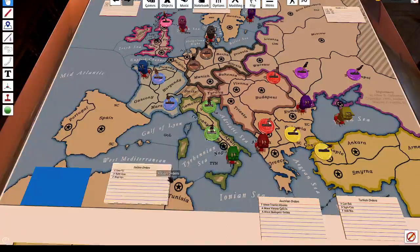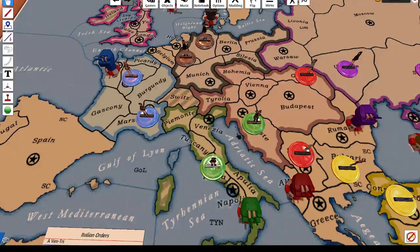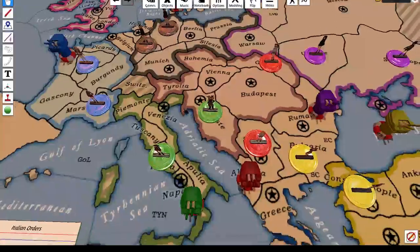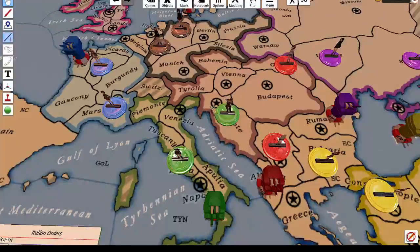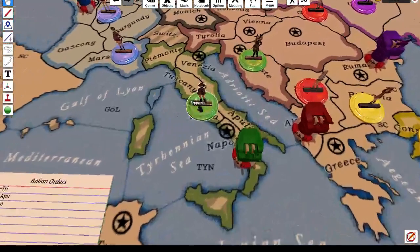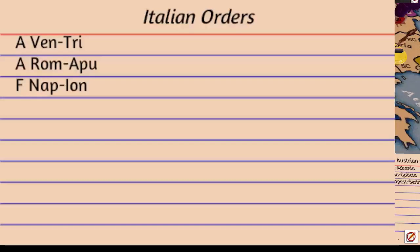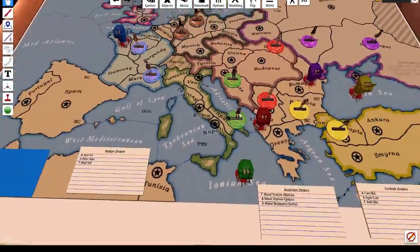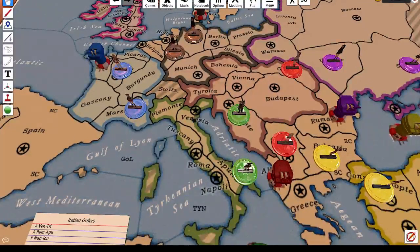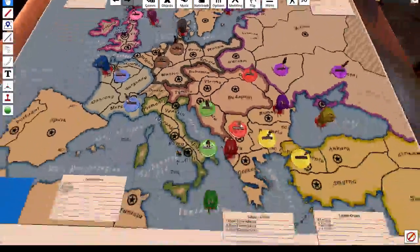Let's see what Italy's got to say for itself. Army Venice to Trieste — ooh! Ooh, that one hurts, doesn't it, Austria? I hope you were expecting that. That's the old 'we start next to each other at the start of the game, I'm just going to go borrow your hometown — hope you don't mind.' Army Rome to Apulia. And Fleet Naples to Ionian Sea. That's fairly standard — whatever happens with this Venice army is up to anything. There's diplomacy right here, and I love it.